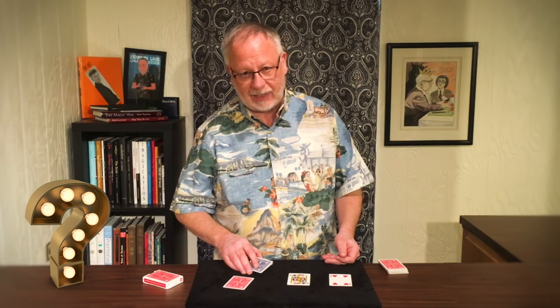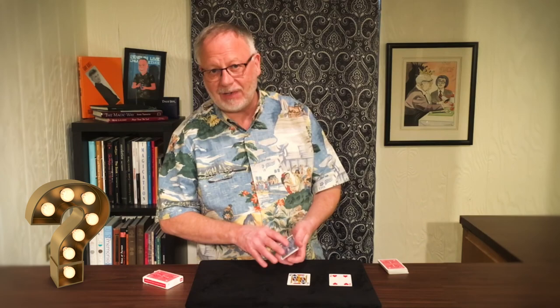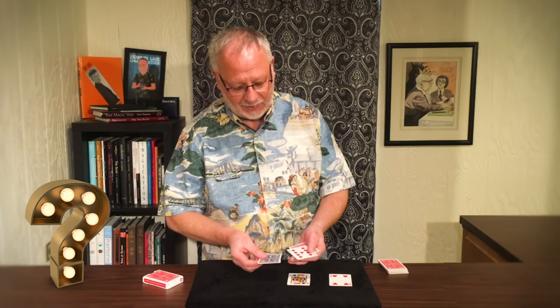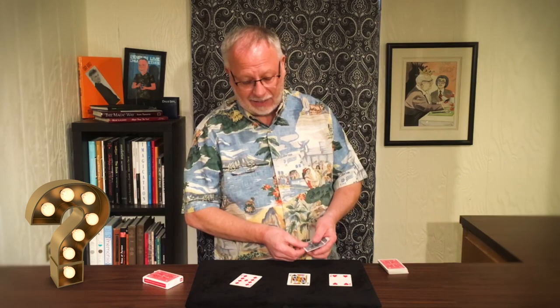Now you'd probably say these three cards must be the jack of clubs — that is, of course, until we look at the last card, the nine of diamonds. If I rub these three cards against the face of the nine of diamonds, they then begin to look like the nine of diamonds. The first, second, and third all begin to look like the nine of diamonds, the third red card taken from the deck.